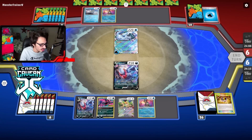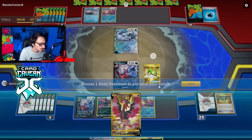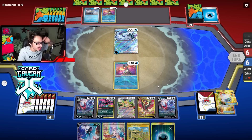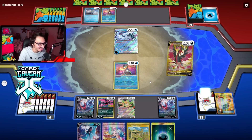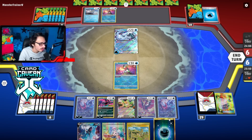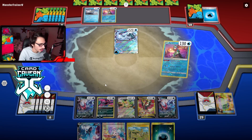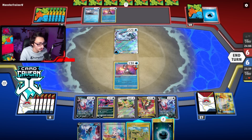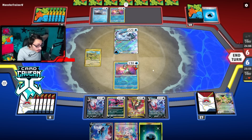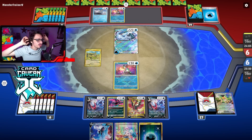We got a Switch and the Galarian Moltres, which is good. I don't know if I could have had a better turn one — that is kind of insane. Dire Flame Wings. We get two more Dark Energy. We got six energy in play on the first turn of the game! That is absurd. If you want any proof that Squawkabilly makes this deck broken, there you go. Now we're just going to hope they don't have the nuts.